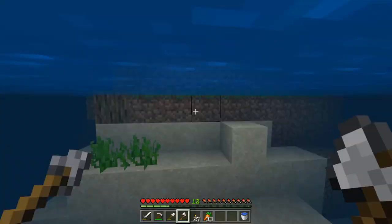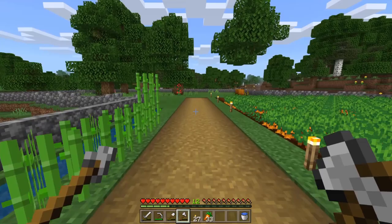In this video I'm going to show you how to make jack-o'-lanterns in Minecraft. So what you need is a pumpkin. Now you can find these spawning naturally in different biomes around your world, or you can get pumpkin seeds and grow your own pumpkins.